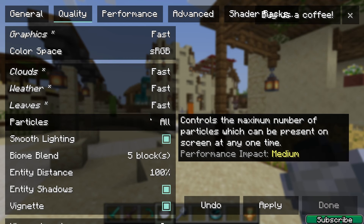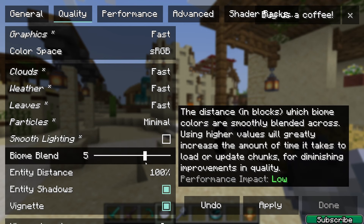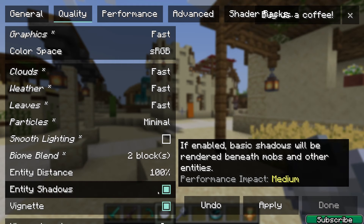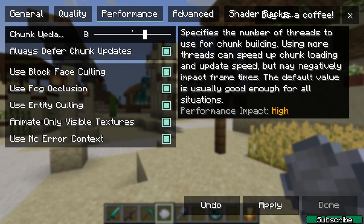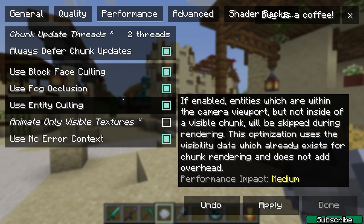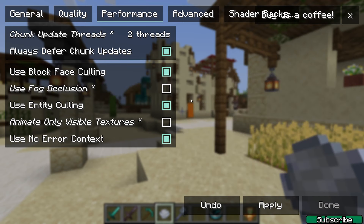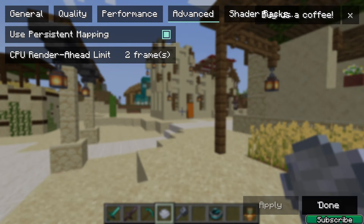For particles, take it to minimal, and also turn off smooth lighting. Biome blend should be on 2 — not 1, because it would look ugly. Also turn off entity shadows, and make sure the vignette is on. In performance, set chunk updates to 2 and turn off the next two options. In advanced, make sure the CPU render ahead limit is set to 2 frames, then hit apply.